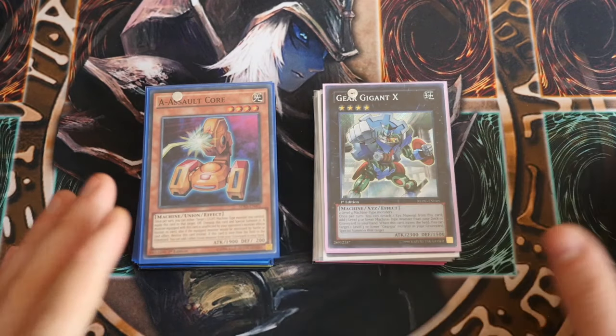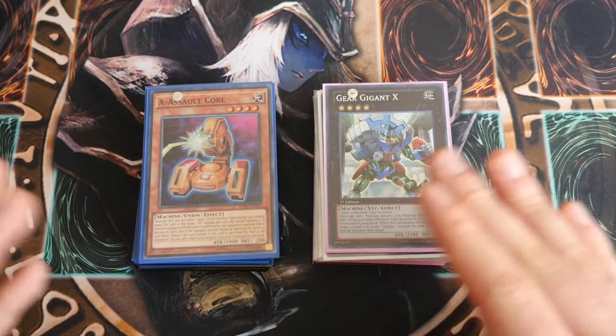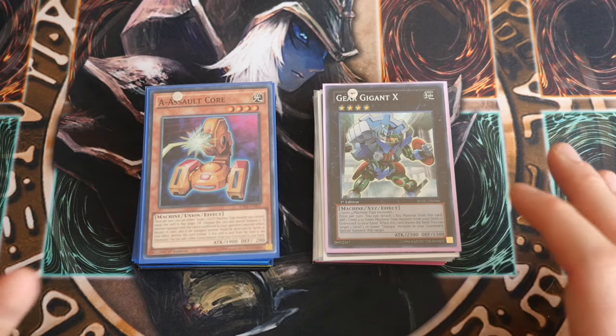So without further ado I'll crack on through this and then at the end I'll show you the alternative cards that you can put in, take out for Totally Awesome and stuff like that.